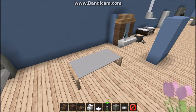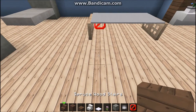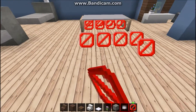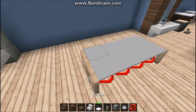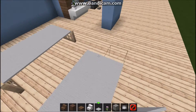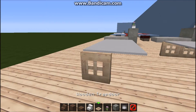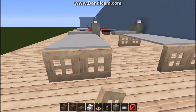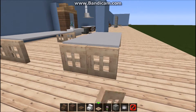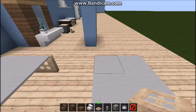And here is one more table. This is also made by barriers - a very very useful block in Minecraft. Then some type of carpet and trapdoors. There we go, perfect. Let's move on.